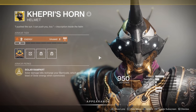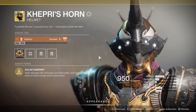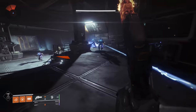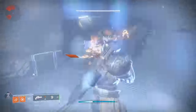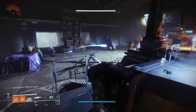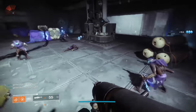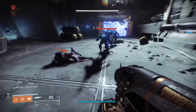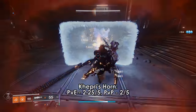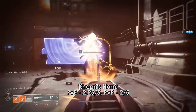Khepri's Horn fires a blast of solar damage when you place down a wall. This was buffed so that the line of fire bounces back to the wall, giving you a double wave. Solar damage kills also reduce the cooldown of your wall. It got a significant buff back in Season 6, but I don't think this is anything more than a novelty exotic. You could make a fun build around it, but that's really as far as it will go.